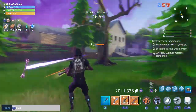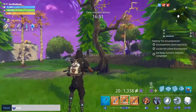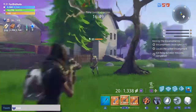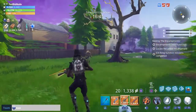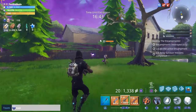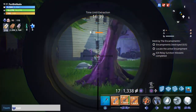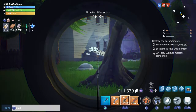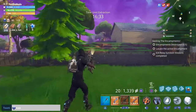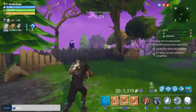I just want to give you guys a little bit of insight information before we get this video started on what this weapon will be looking like. The scope should look like a normal scoped-in AR, but I've said it would be thermal. In this case I do not have a thermal on it, but the shot rate on this weapon is pretty fast as you can see. I'm pretty sure it shoots a 20-clip like a normal scoped-in AR in Fortnite Battle Royale — it's the same in Save the World.